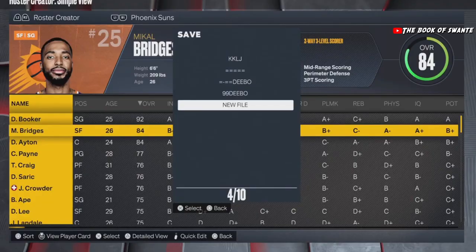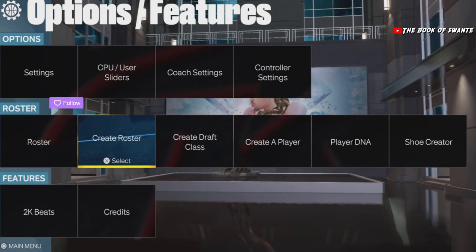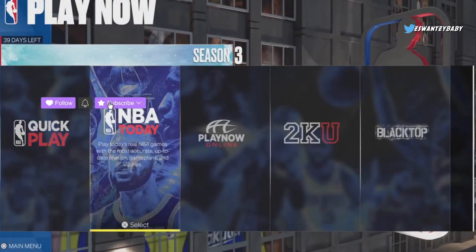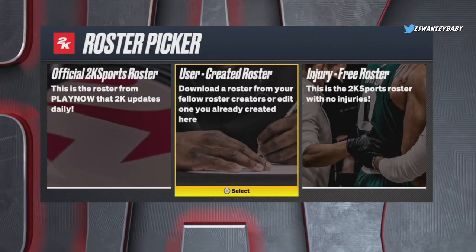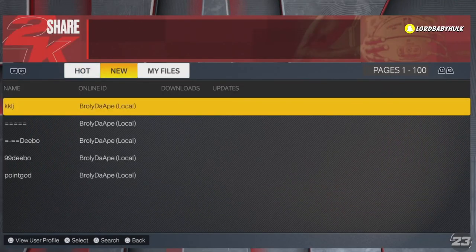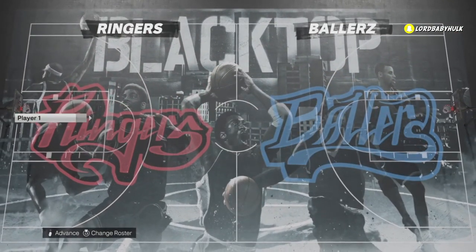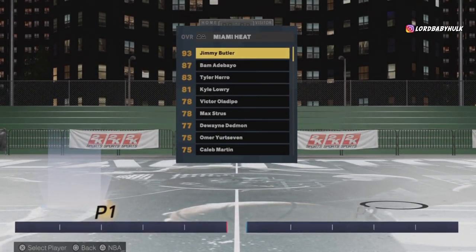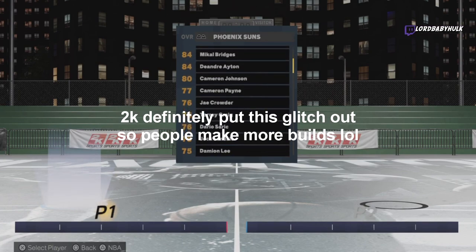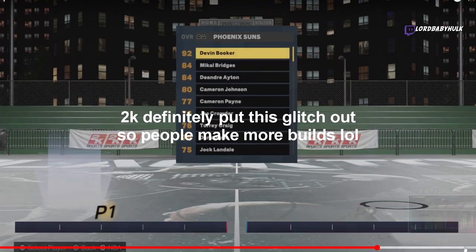You probably still need a visual on what to do after you read everything. Now you gotta go to the Blacktop — I know this is a lot of work, but you get the clean names and it's worth it. I just don't like tedious stuff, but it's definitely worth it to have a clean name like this on a meta build.